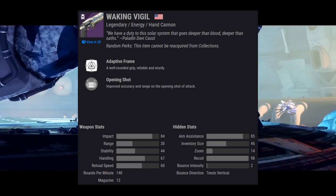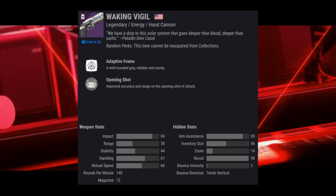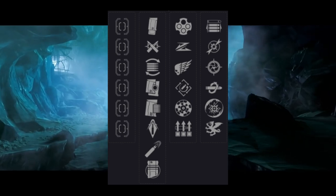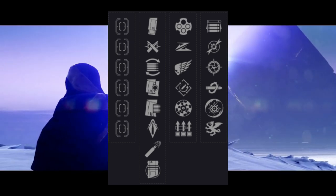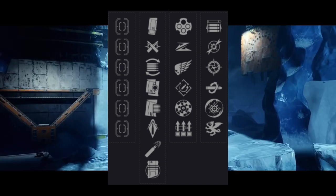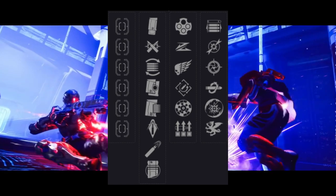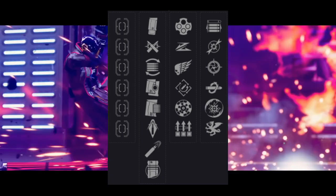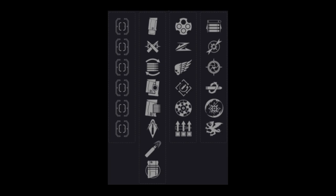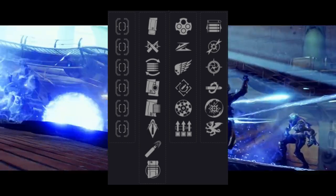The final weapon we're going to be going over is the Waking Vigil, an adaptive frame 140 RPM Arc Hand Cannon. Waking Vigil was actually a very popular hand cannon option before it was sunset, so it will definitely be good with these new perks. For PvP players, there are a lot of great options: Slideshot and Opening Shot, Killing Wind and Snapshot, Killing Wind and Opening Shot, Rangefinder and Snapshot, or Rangefinder and Kill Clip — it's really an amazing weapon for PvP. If 140s ever get a buff, Waking Vigil will be the best one out there. For PvE players, you can get the Fate Ringer roll — Outlaw and Dragonfly — which would definitely be a fun one to use in PvE activities.